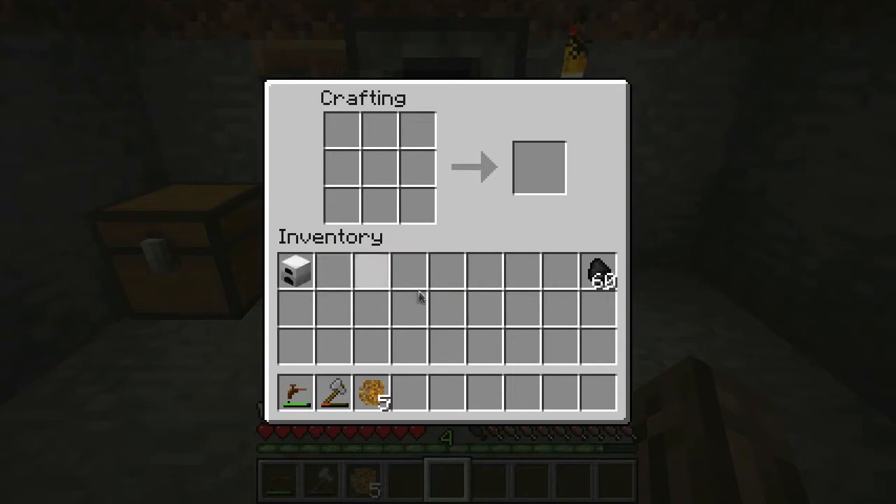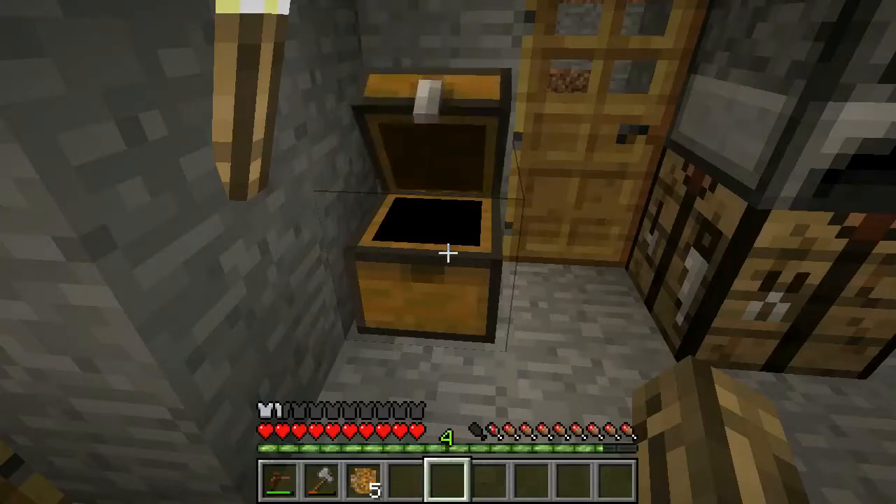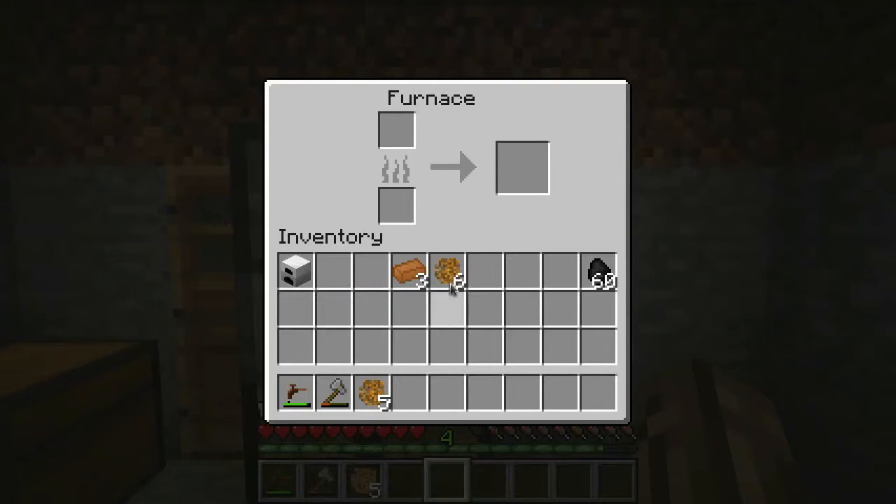Next thing I'm going to need is some insulated copper cable. To make insulated copper cable, you're going to need three copper. Throw it in here — this gives you uninsulated copper cable. To throw insulation on it, just surround it with rubber. Now throw your rubber in the furnace and let it cook for a while.